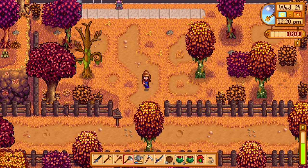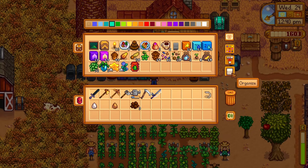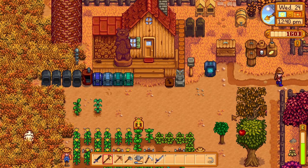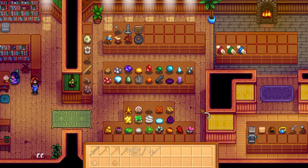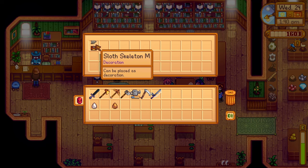Now my second question: where do I get an indoor pot? For now, I'm going to put the cactus seed somewhere so I don't lose it. Then we're heading to Gunther's before it closes to give him this artifact. Oh guys, I got a new reward — a sloth skeleton!